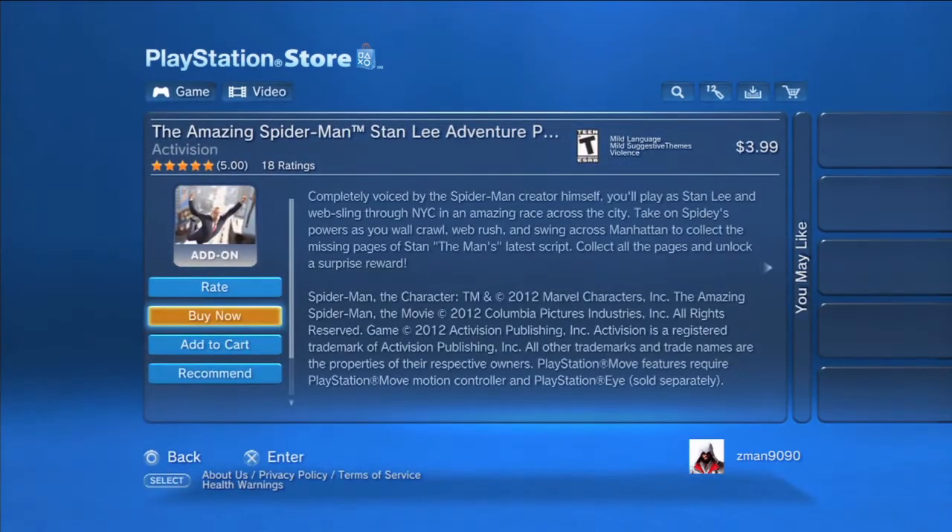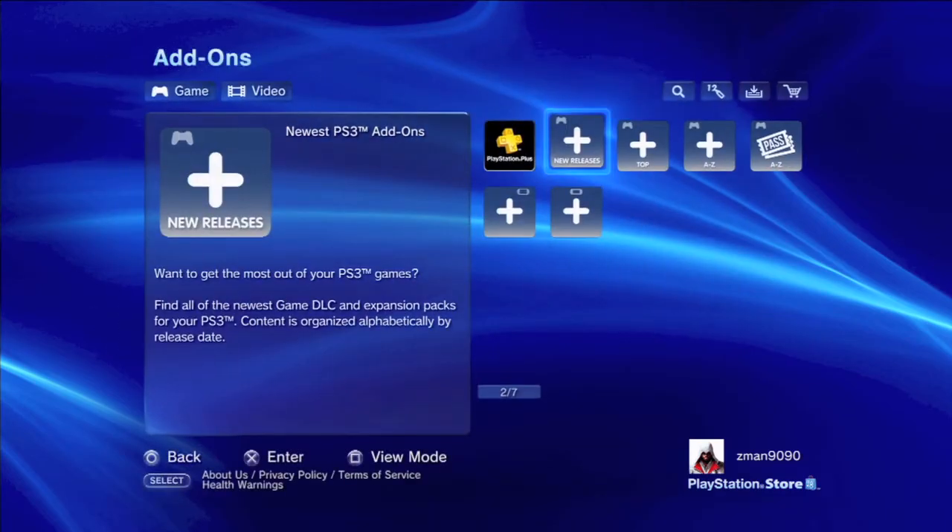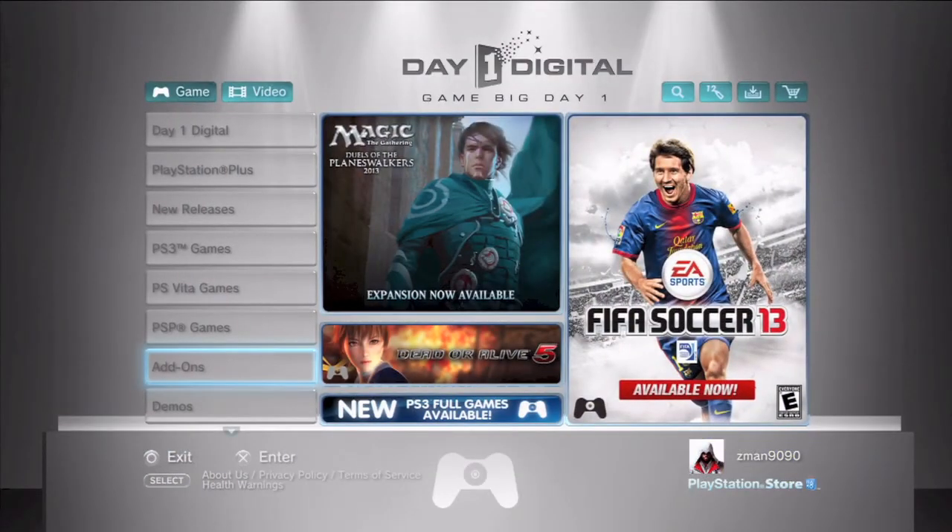Last but not least is the Stanley Adventure Pack, which you would have got if you pre-ordered with Amazon, and it's $3.99 if you get it afterwards. You get to go around the city as Stanley collecting lost comic book pages — or manuscript pages, I think it is — and you also get to fight some bad guys. Thanks for watching, make sure to check out both my channels and subscribe. Peace.